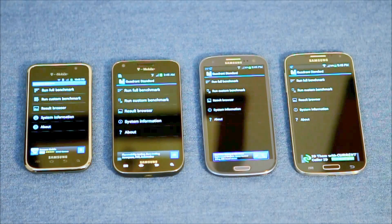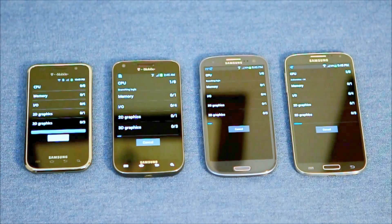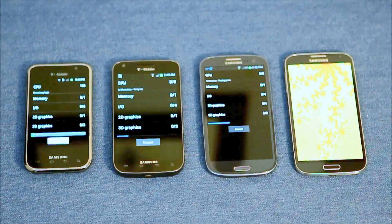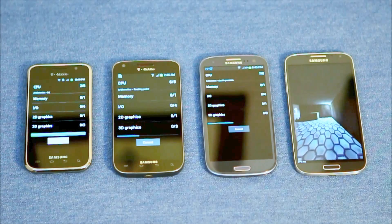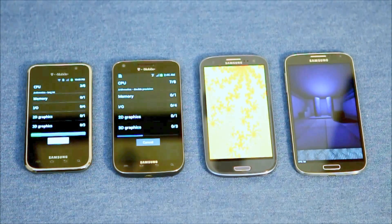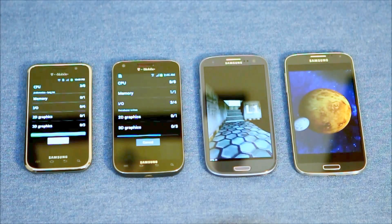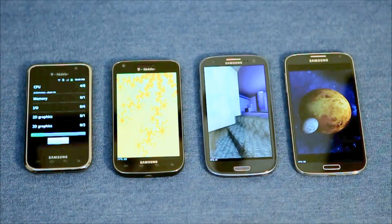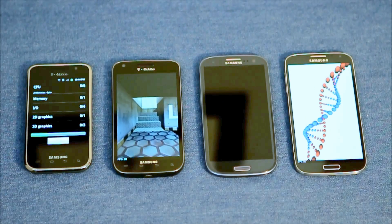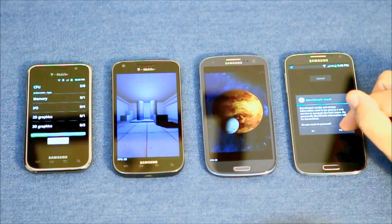Let's go ahead and run a full benchmark test and compare them across the board. Even though the Galaxy S4 started last, it looks like it's already ahead — getting 58 frames per second on the stairs, then 59. Now the S3 is running, getting about 51 on the stairs. About 50 on the Galaxy S2 on the stairs. And the S4 is already finished — that was very quick.